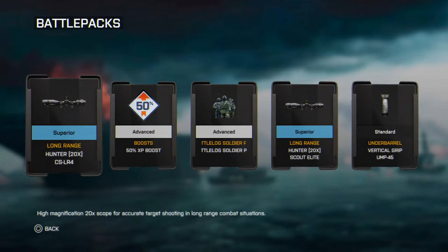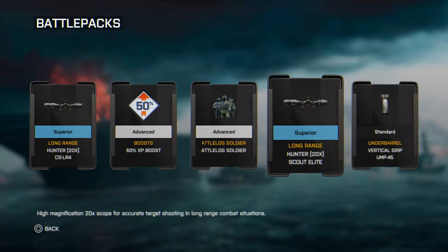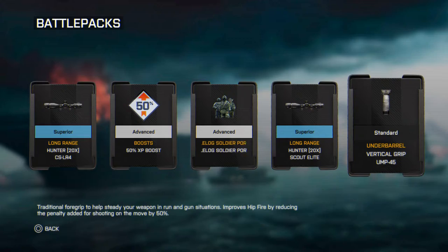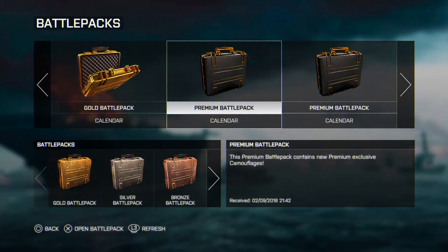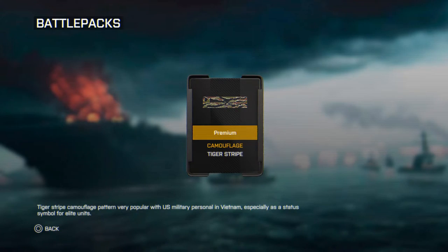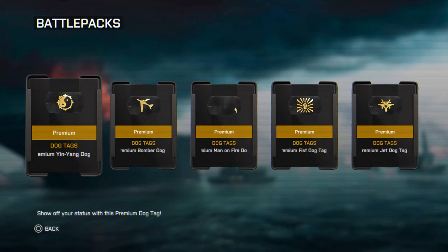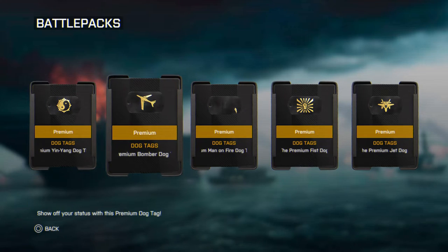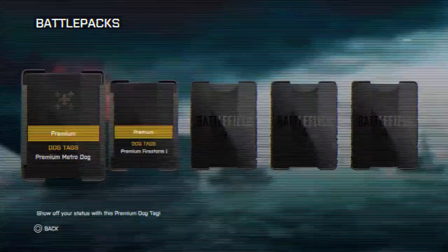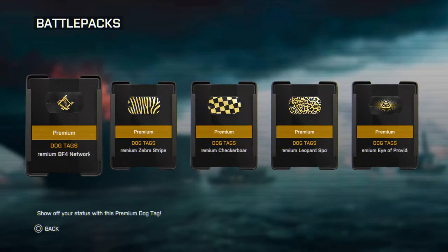Now we go into the CSLR-4 with a 10-20x Hunter scope, 50x boost, another soldier portrait, a 20x scope for the Scout Elite, and a vertical grip for the UMP-45. Moving on to another Premium battle pack - we have the camouflage of Oceanic Blue, another Premium camo of Tiger Stripe, and another one of KLMK. Then some more dog tags: the Premium yin-yang dog tag, Bomber dog tag, Man on Fire, Fist dog tag, and Jet Fighter dog tag. Then the Premium Metro dog tag, Firestorm dog tag, Caspin Border dog tag, Assault dog tag, and Omar Beach dog tag.